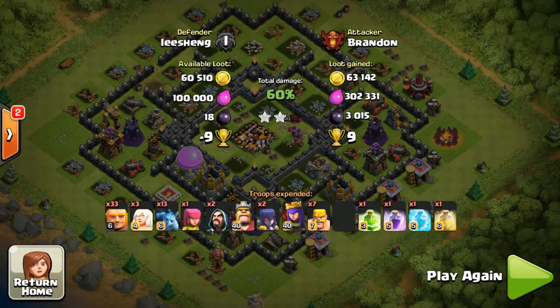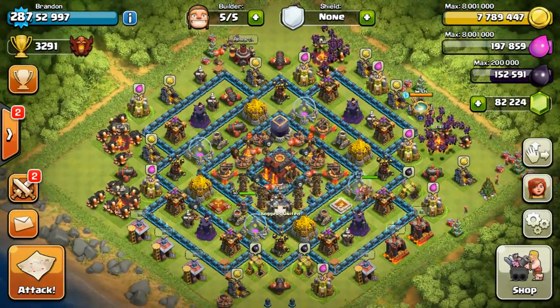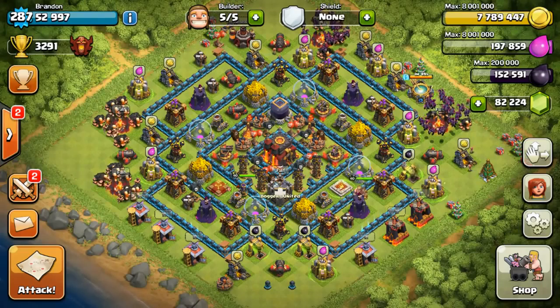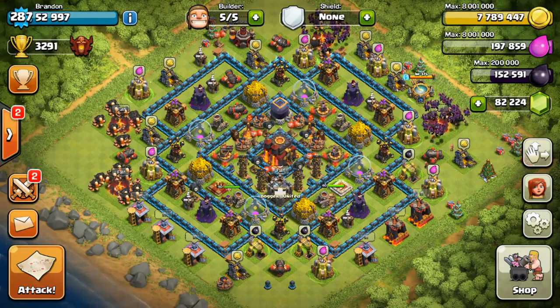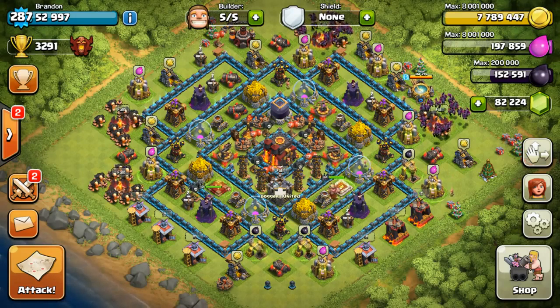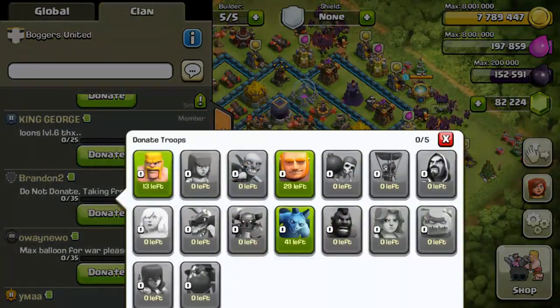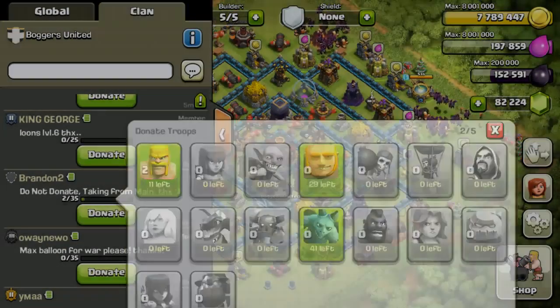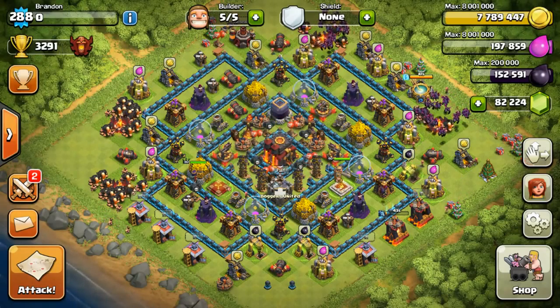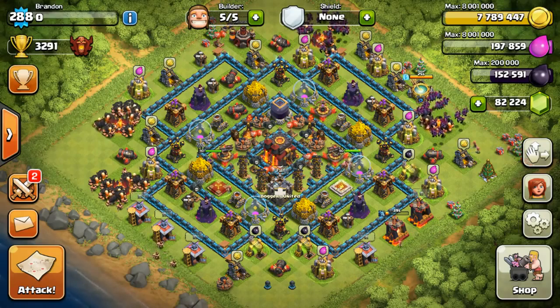Like I always say, winning a raid in Champions League gets you 180,000 Elixir and 1,200 Dark Elixir, which is a nice reward. Another thing I'd like to do today is level up my account. As you can see on the top left, I'm at 52,997 EXP. To get to level 288, I need just three more EXP, so let's do it right now — donate to my own account: one, two, three. Level 288! So that's it for today. I'd like to thank you for watching, and clash on!